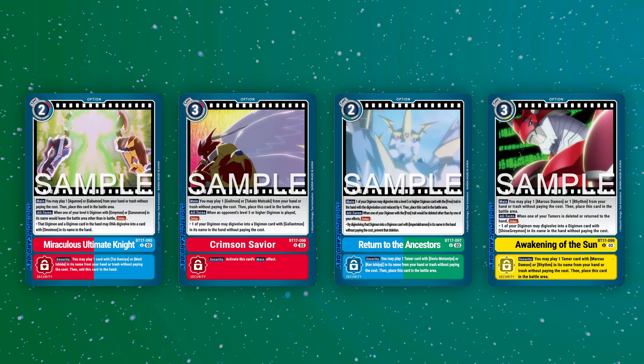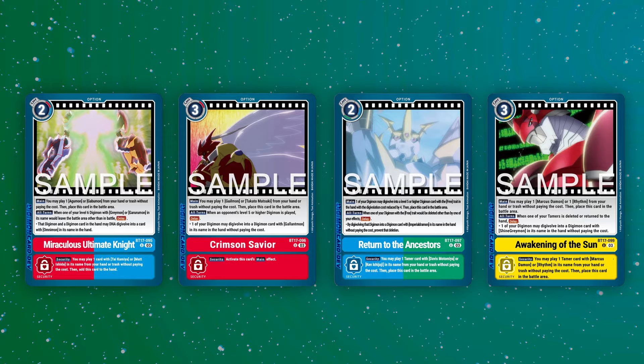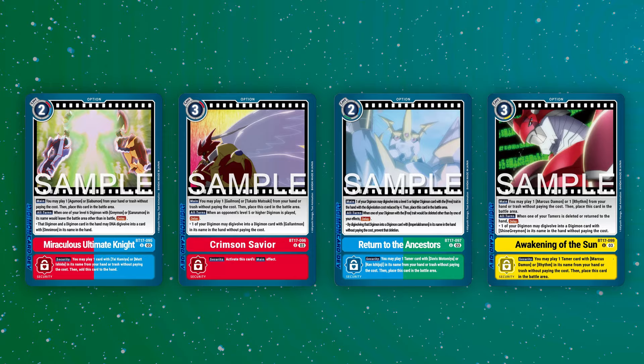This has forced players to become more creative when playing around their opponent's effects, or to have a backup plan if the ace comes down. As someone who's played with these decks a lot, they definitely make the game feel more fun and interactive. But what do you think? Do you think these kinds of options are a good direction for the game? And which of them are you most excited to try out? Let me know in the comments below.